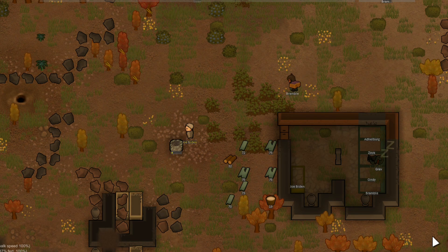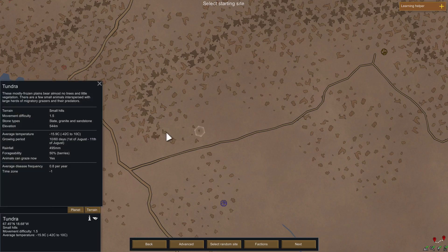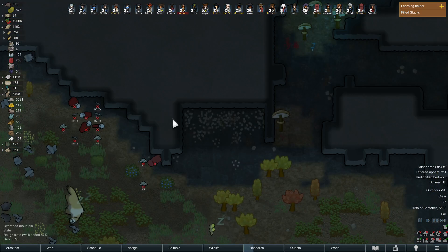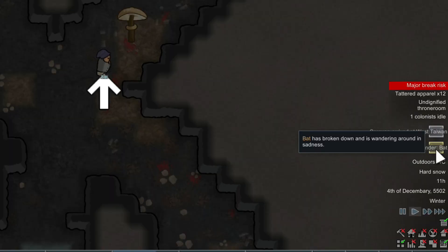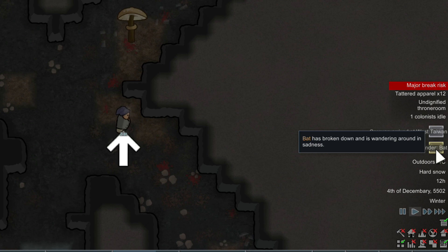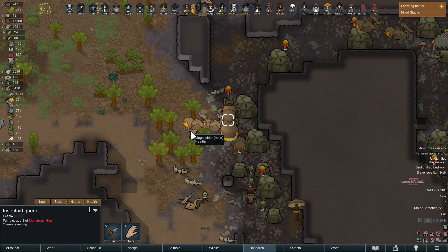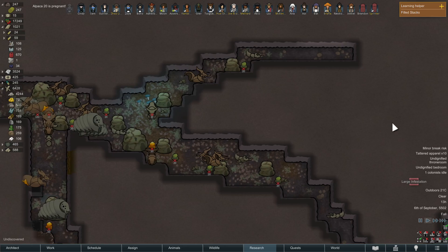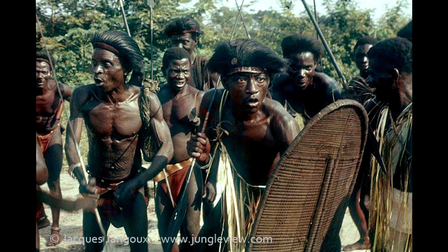So you want to get more raw materials like plasteel and other rare metals like uranium and gold in Rimworld, but you can't seem to find any in that mountain or hill base you settled in. At this point, I'm assuming you've basically removed every hilltop in sight and hollowed out every cavern and node near your settlement, and all you have now is a potential festering insect infestation breeding ground ready to grow outside your colony's doorstep.